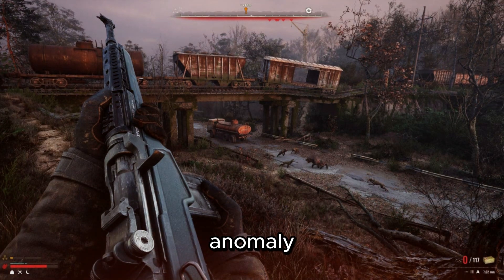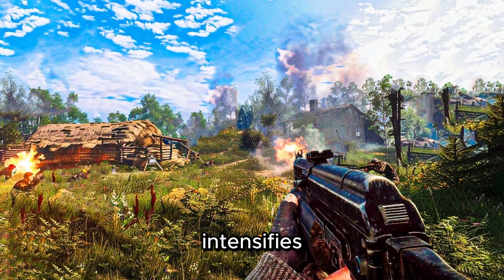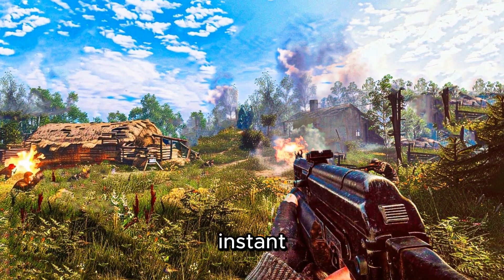Bulba: this gravitational anomaly is deadly. If you see one, move away before its pull intensifies. Never step directly into its range — it's instant death.